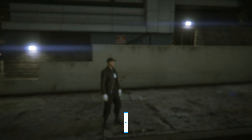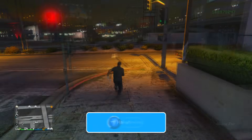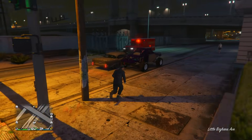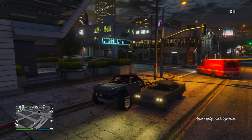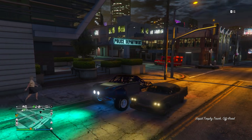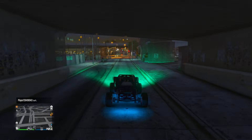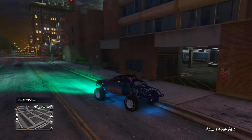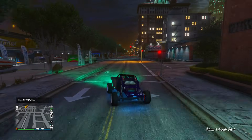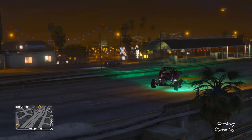This is especially useful if you're not close to the police station — if you're all the way up in Palito Bay or Sandy Shores, this is going to be super convenient. Not only will it recover your vehicle from the impound, it'll also spawn it right next to you, just like calling the mechanic. It does cost $1,000, but that's pretty much nothing for most players in GTA Online and it's completely worth it.